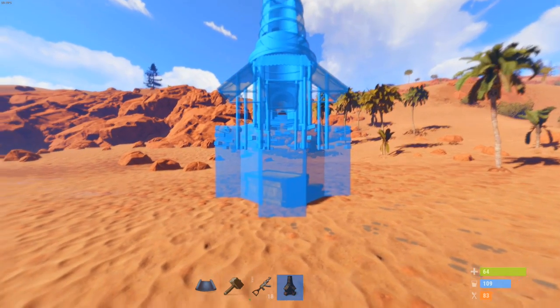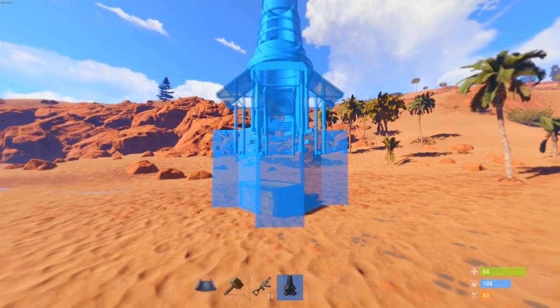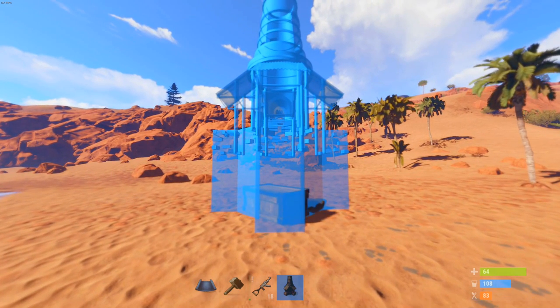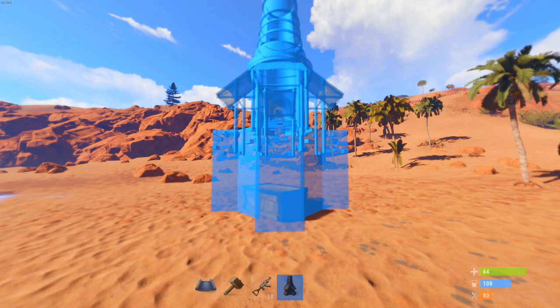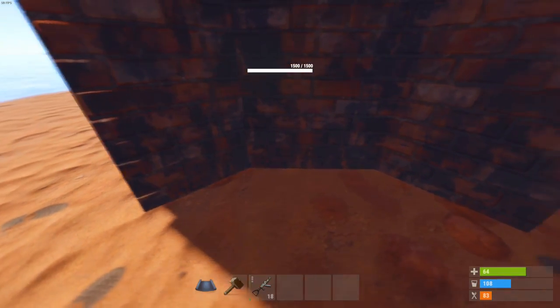The new furnaces, you can now elevate them like this here, see. If you elevate them, at some point they turn blue. Boom. And then you just position it, make sure nothing sticks out of the furnace, and just place it. Boom. Like this. And nothing sticks out.